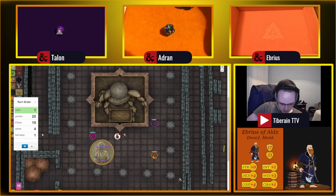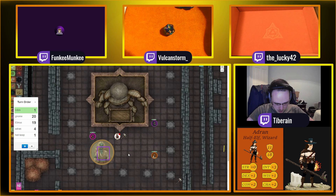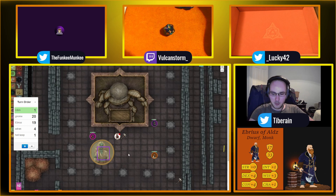She rolls an 18 plus modifiers — that hits. Wizard AC is 11 to 13 yeah. The wizard's currently not here so we'll see if he takes 2 or 5 damage depending on his saving throw when he's back. He only takes 5 damage at most. We'll move on — gnome, it's your turn.